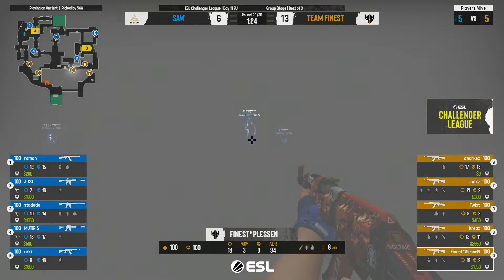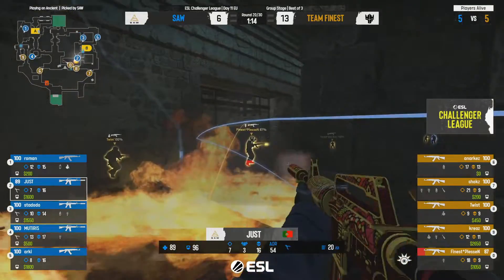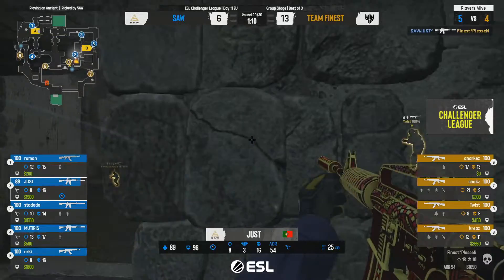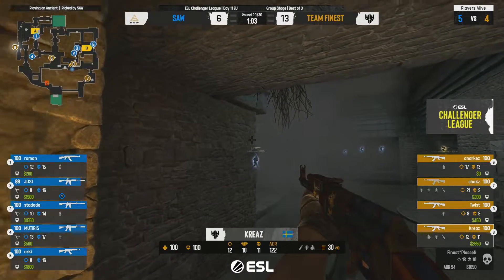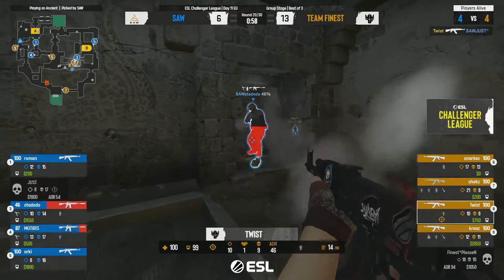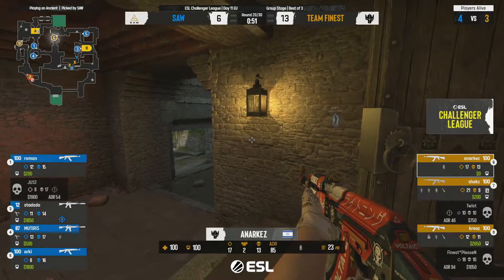That last round really makes me feel like okay, this is the sAw I remember casting over the last couple of years. He's in a difficult position — manages to take down one, backs up this time, on the right side to be able to retreat, cool off, keep the man advantage. The team gets one but can't quite take the second. A fantastic trade-off — they might lose just but they've taken another kill. Three players going towards the A site.